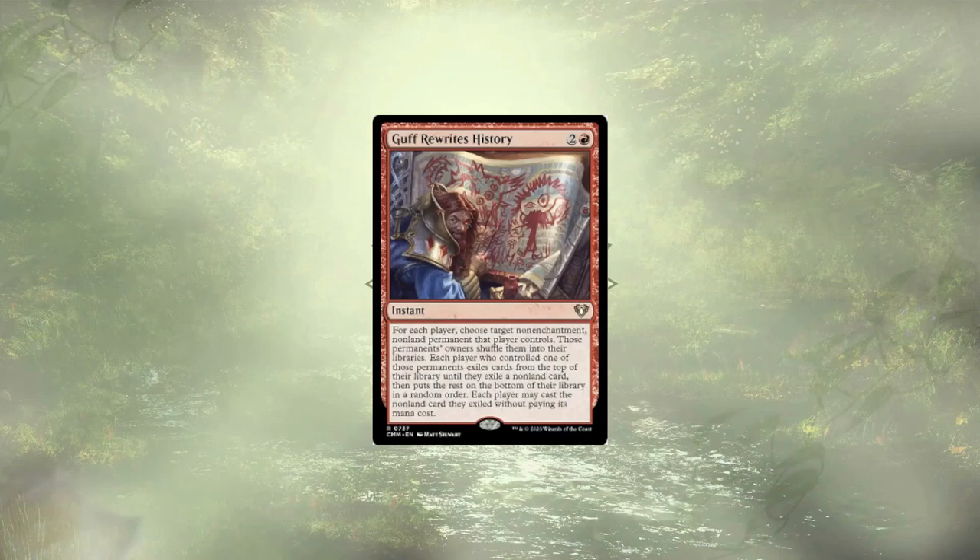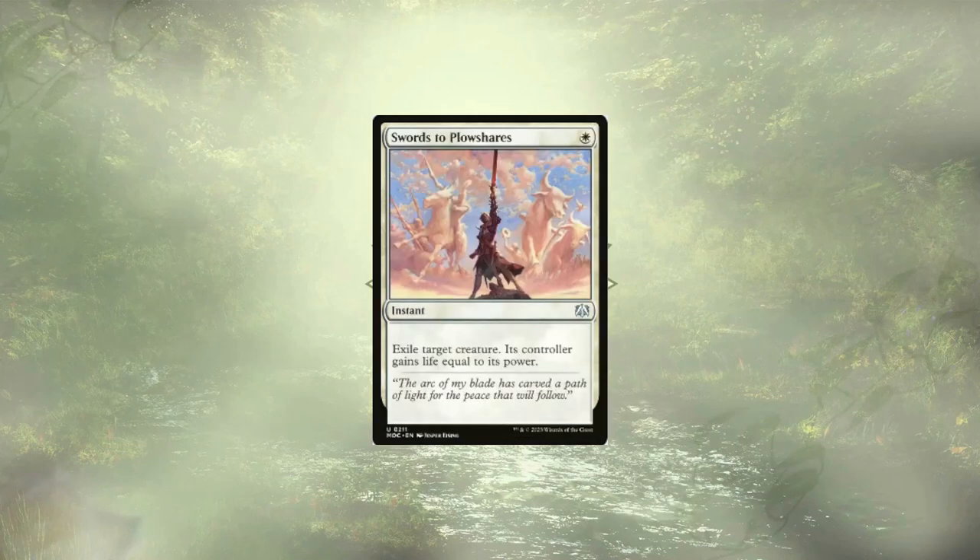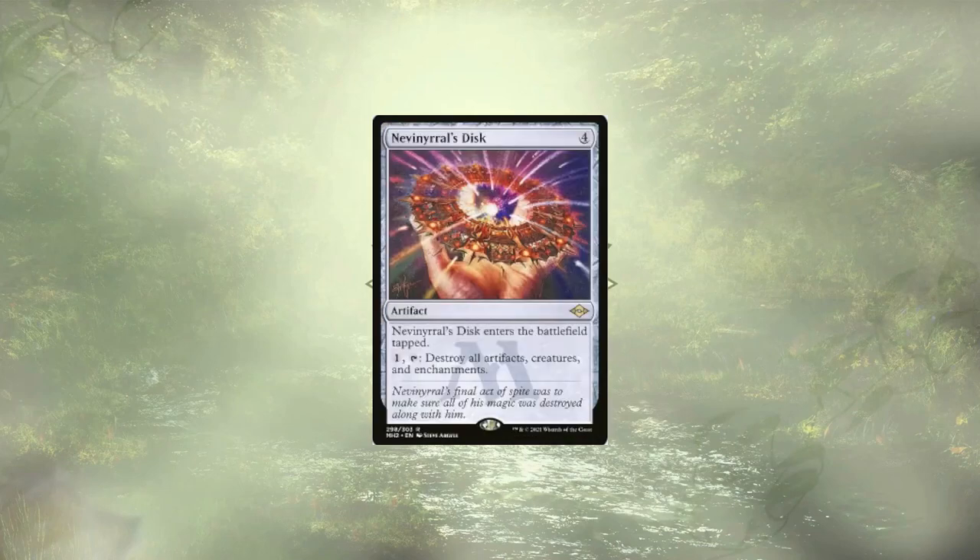We have Guff Rewrites History back again — it's a single target, so it's not nearly as powerful as Comeuppance in my mind, but still pretty good. We have Path to Exile and Swords to Plowshares — as always, they are Commander staples. Nevinyrral's Disc is a little on the slow side, a little telegraphed, but again leaves our Planeswalkers alone and wipes the rest of the field.